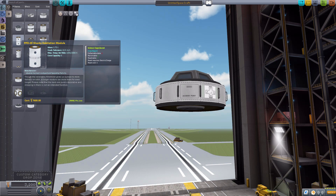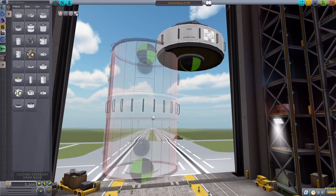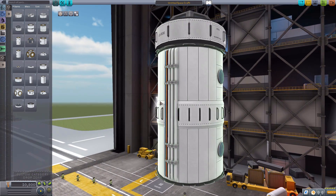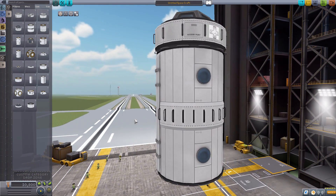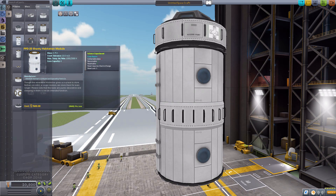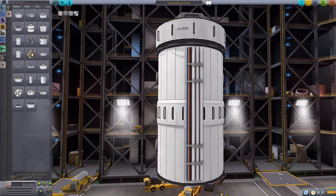The next part is the Shanty Habitation Module, which holds a whole lot of Kerbals - 6, all of which can do crew reports. It's a very big 2.5-meter habitation module, basically just the Hitchhiker container stacked on top of another. It's quite nice, holds a lot of Kerbals, crew report and all, and is very, very good looking as well. I love the detailing of the pipes down the side.